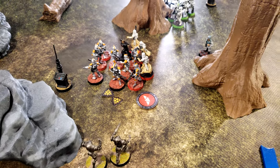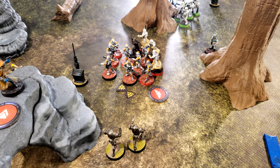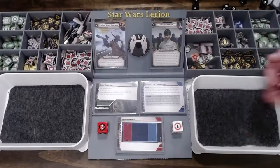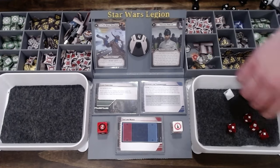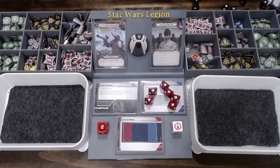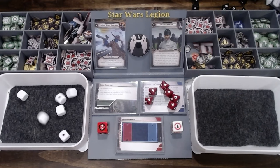Red guys are going to perform a ready action so they can change their configuration to short range, then fire their guns at Cad Bane. Six hits and it's blast so there's no cover — that puts him to three wounds. Take four... don't you have uncanny luck? Take three.